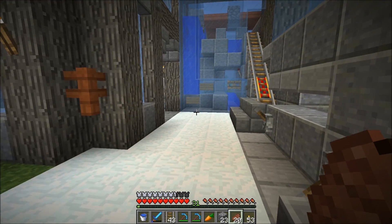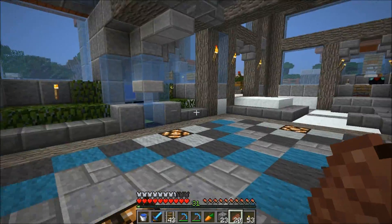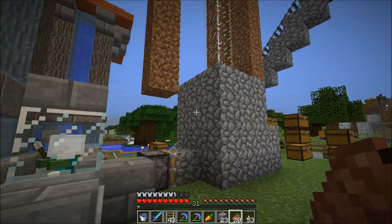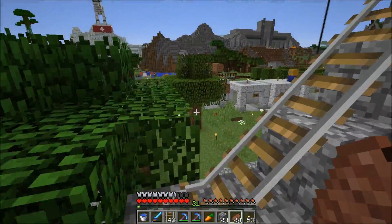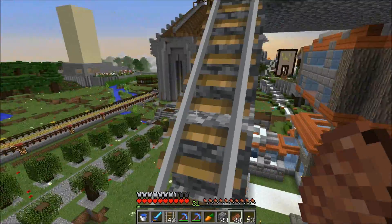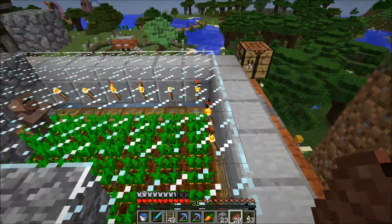Well hello everybody and welcome back, it's Jeff again coming to you with Minecraft from the vanilla server. Since the last episode I've gotten new villagers up top. I forgot completely that you could turn zombie villagers into villagers — I've never done it before. So I went and made some weakness potions and golden apples, and it took me three villagers before I finally got one that could act as a farmer.